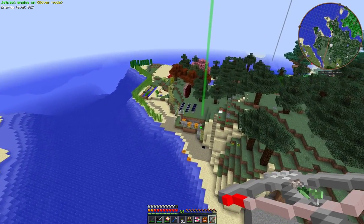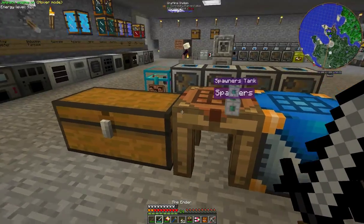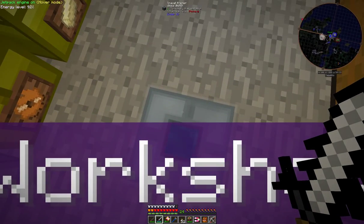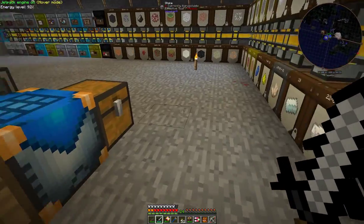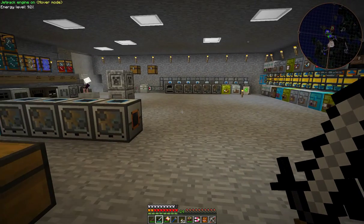And have a look inside - in fact I can make this a little bit faster by using a travel anchor. On the travel anchors you can label them, so when you press shift you can see where it is - that's the workshop.